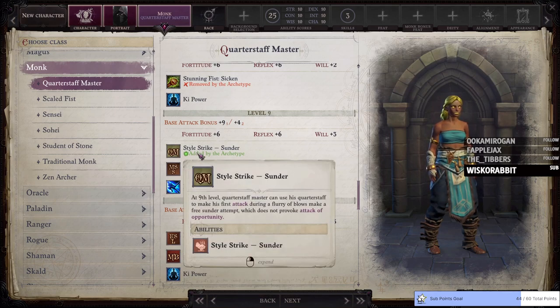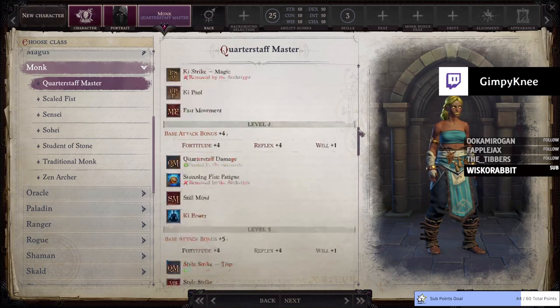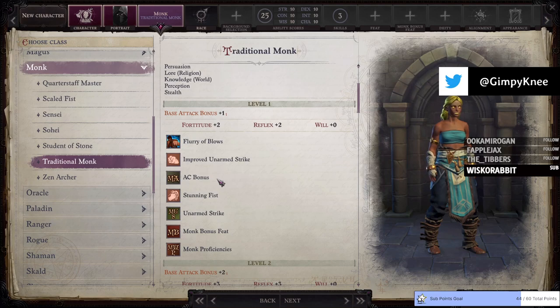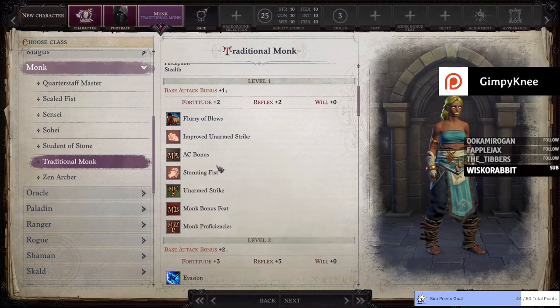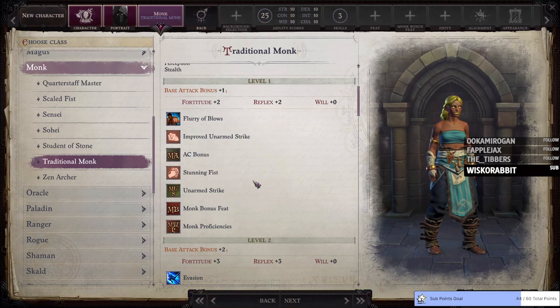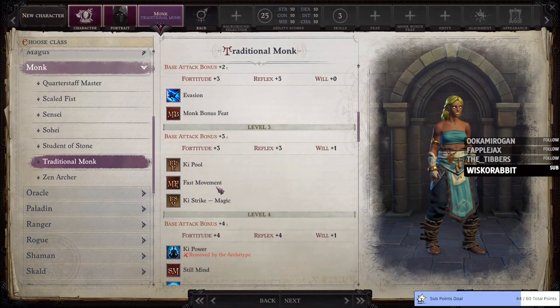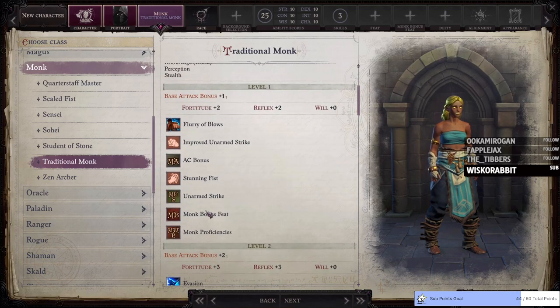Staff Master works on strength, right? That's what Ring said — quarterstaffs aren't finesse weapons. So that doesn't work. You can do a traditional monk — that's fist. But monk weapons, right? Are monk weapons finesse? Monk proficiency includes light or heavy dagger — so daggers are finesse — nunchucks, quarterstaff, short sword. So he's got the options there for finesse weapons.